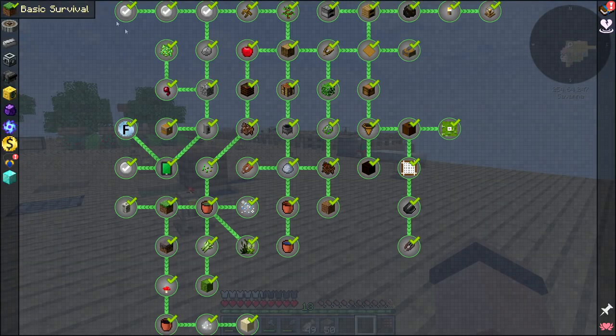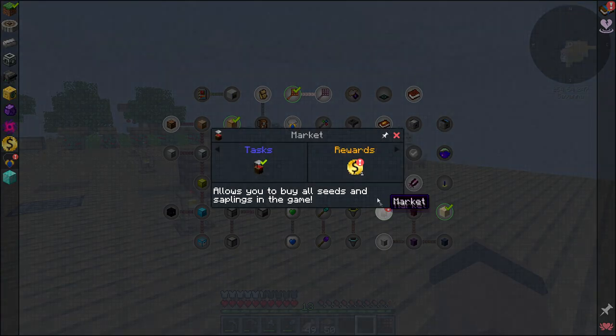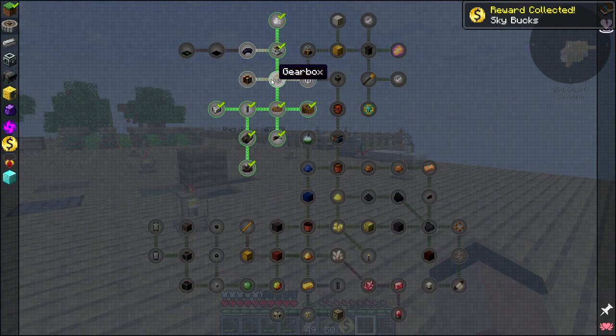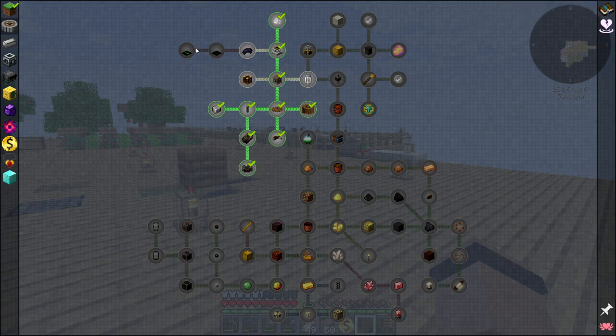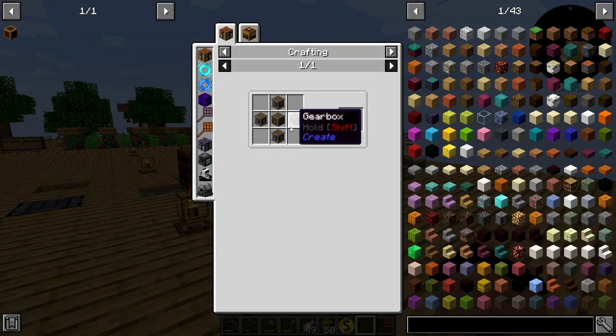Everything downstairs is still the same, so let's continue with the quest book and see where we go. I do have something to collect — that's for the market. There's my sky buck. I'm very interested in going this way — I want to get a cobblestone generator, that's important to me.